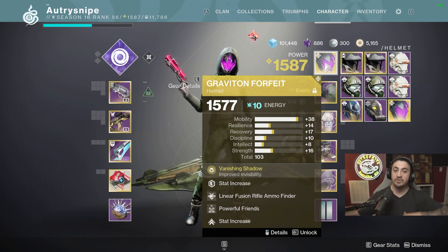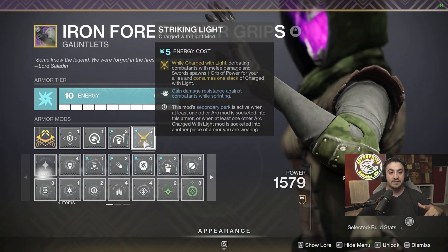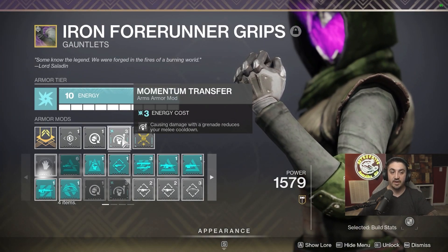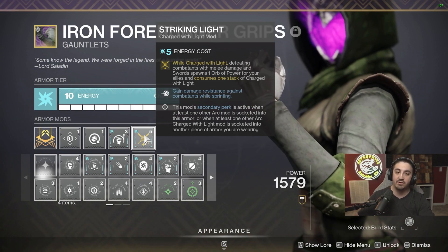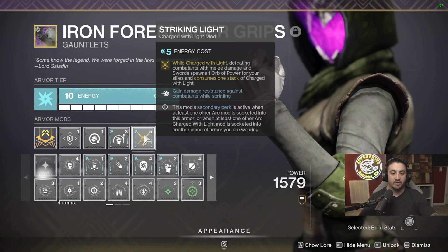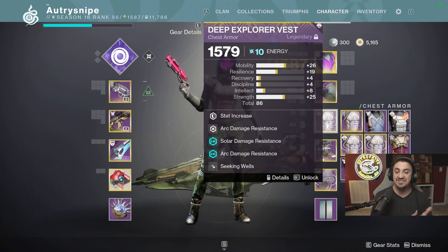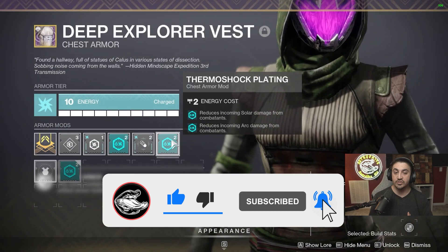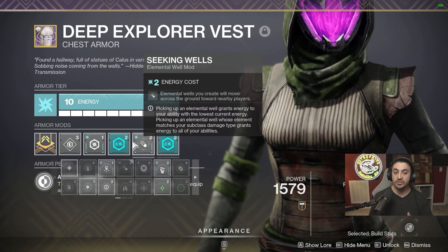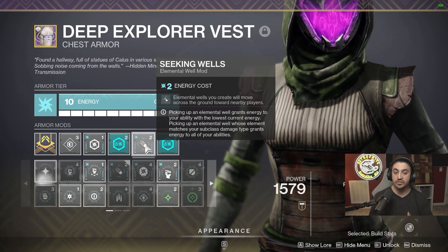On Graviton Forfeit, I like to run Powerful Friends — since I don't have god-tier gear, this gives me a Mobility buff. I also run Striking Light, which requires an Arc mod. It reads: gain damage resistance against combatants while sprinting. This helped me during the Light Blade strike to tank his arc balls — I was able to survive and pull off double carries. For the chest armor, I use Seeking Wells with double Arc and double Solar mods, so wells come to me when I generate them.